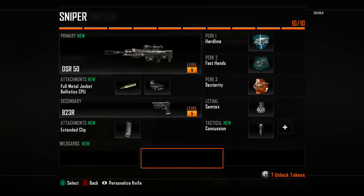For my secondary attachment, we are using the Ballistics CPU. This reduces the weapon sway when aiming down the sights. Personally, I'm a hardscoper — a traditional sniper. I don't like quickscoping. So when I'm aiming down the sights, the reduced sway from the Ballistics CPU is something very beneficial and efficient for me to use.